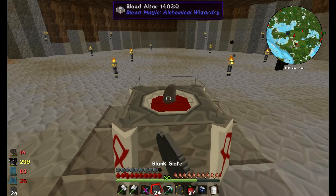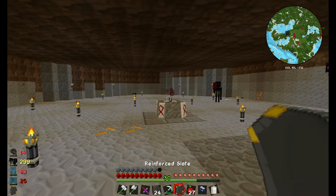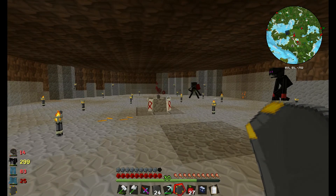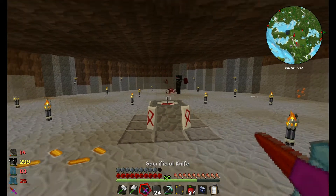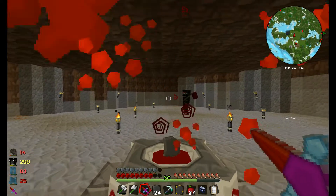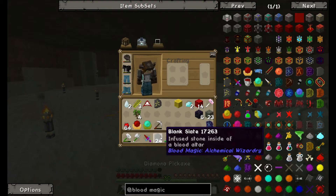Now that we have a blank slate, I'm going to chuck another one in. To get a reinforced slate, you put a blank slate in your altar and then wait for it to become a reinforced slate.